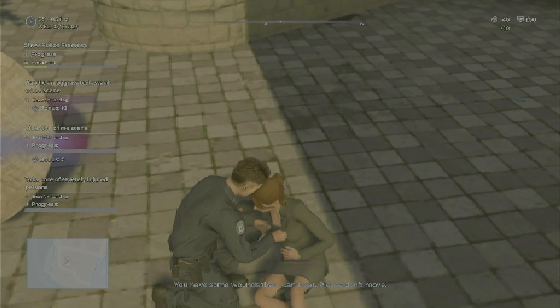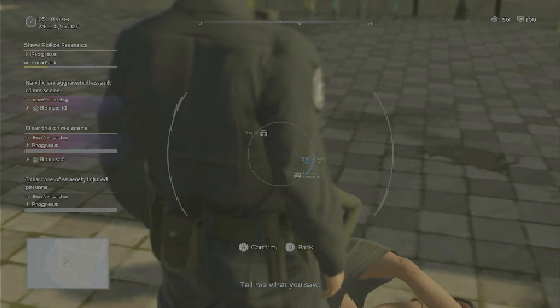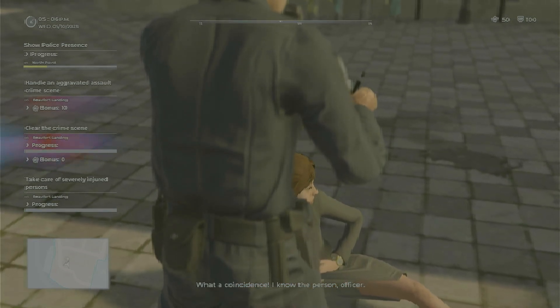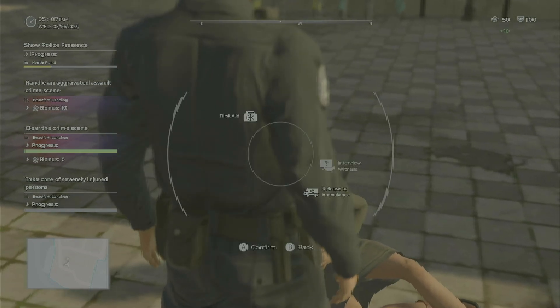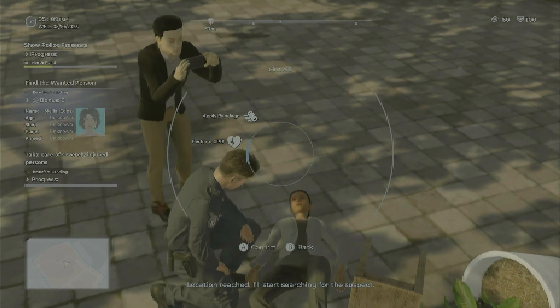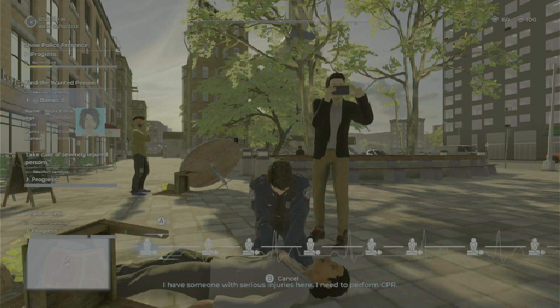You have some wounds that I can treat — please don't move. Tell me what you saw. What a coincidence, I know the person, officer. So it probably was your friend. Got a dead person on the ground. I'll start searching for the suspect. I have someone with serious injuries here — I need to perform CPR.